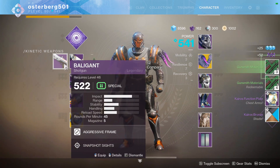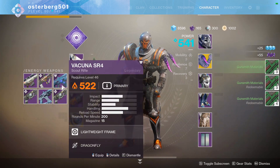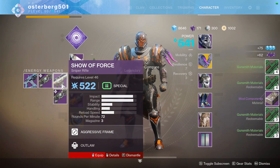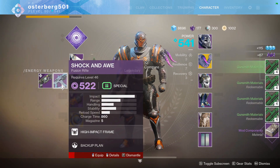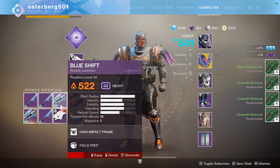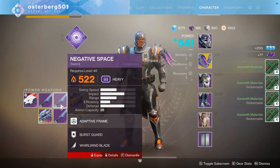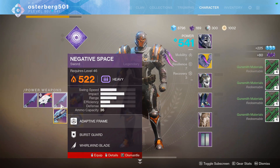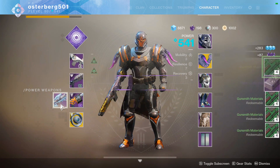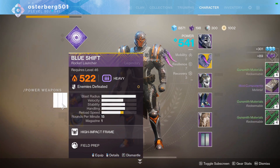I just wanted to show you guys the actual numbers of doing this type of farm. It's definitely worth it if you have the legendary shards to spare, because besides buying stuff from Spider there's not a massive use that you're constantly using these for that'll take away large chunks. If you have thousands of them, you can definitely spend a little bit and get some quick masterwork cores. Let me know what you think about this farm, and thanks for watching.